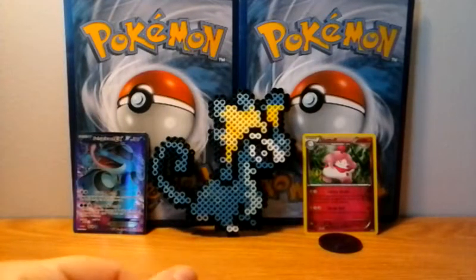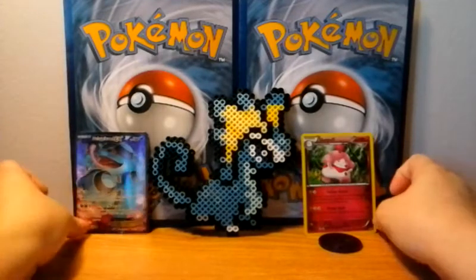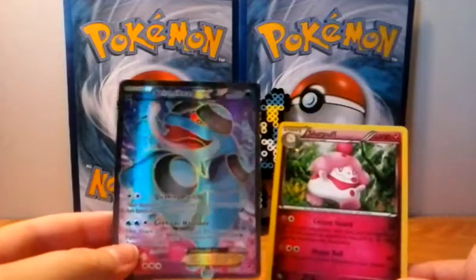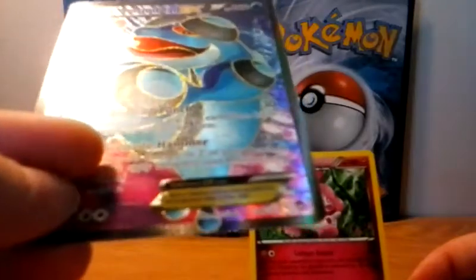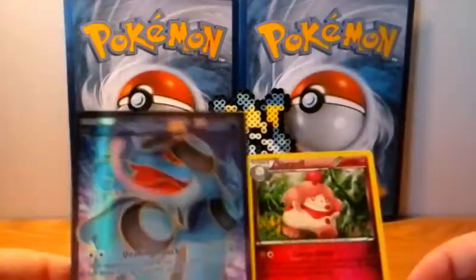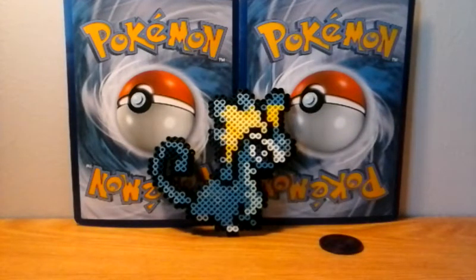Thank you again to my friend who gave me these, as well as the pack in the last video. Definitely happy with this blister. I mean, I got that awesome Slurpuff as well as this Seismitoad EX Full Art — it's a really awesome card. The colors and texture are just amazing; I'm not sure if you guys can see the texture with my phone camera, but it's a really nifty card. If you liked the video, please like, comment, subscribe, and share. Also please check out the official Pokemon Diva Facebook page at facebook.com/PokemonDiva. Thank you everyone for watching, have a great day!